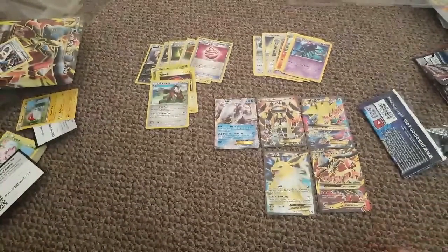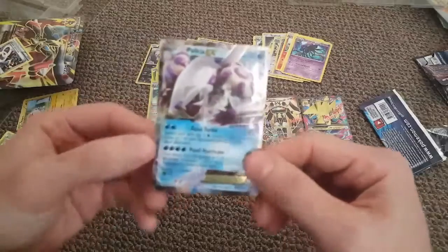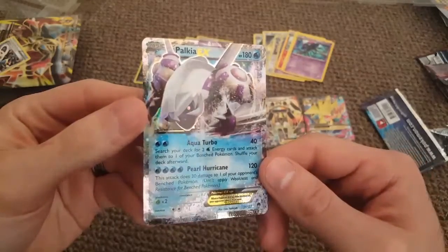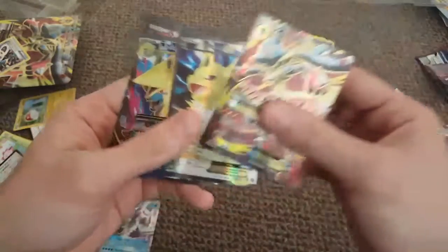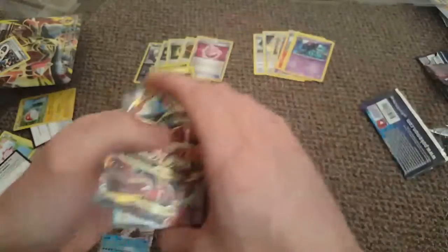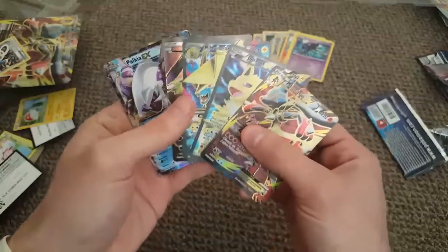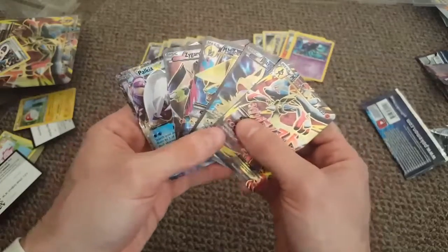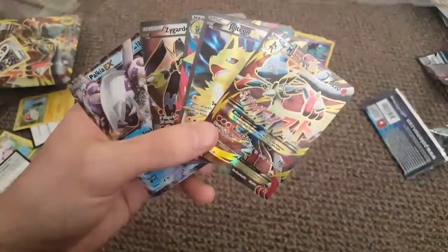Let's focus on the good cards from that box. The only great card we pulled from the packs was the Palkia EX - look at that, pretty cool! And of course from the box itself we showed Lucario, Jolteon, Manectric, and Zygarde. That'll do it for us today at Pokemon Duo Dudes. Don't forget to hit that like button, subscribe to our channel so you can see more of this stuff. We love you guys, good night!